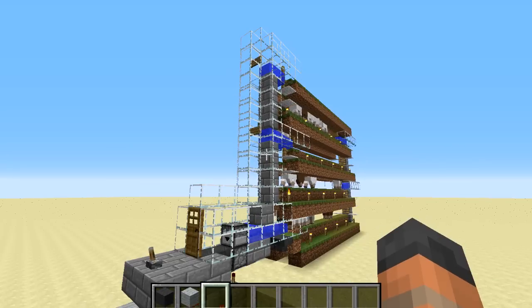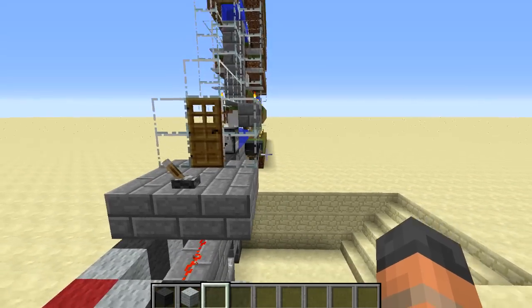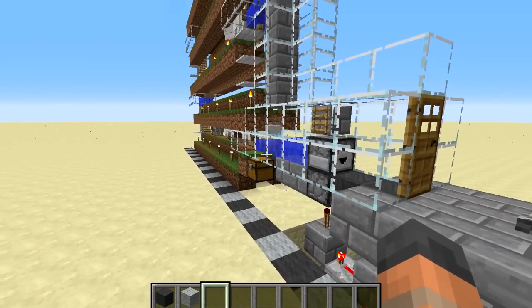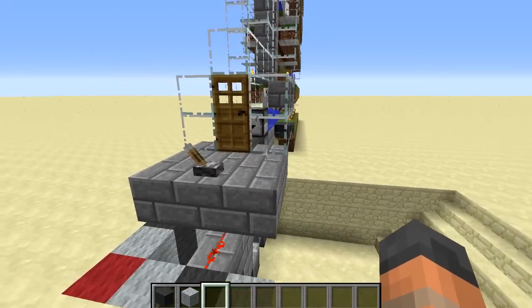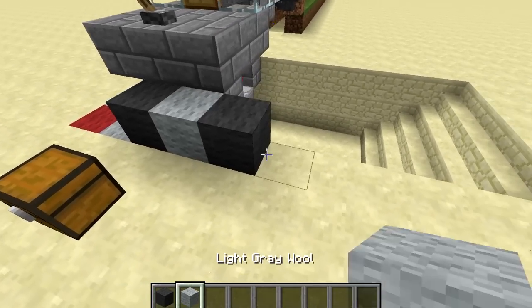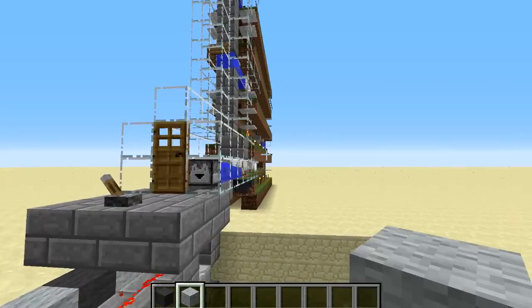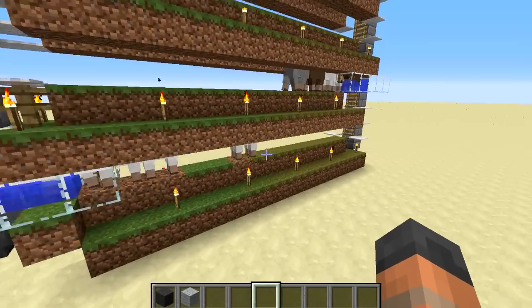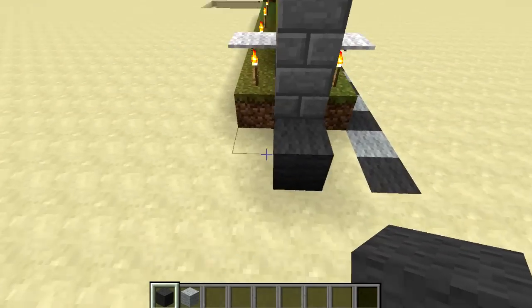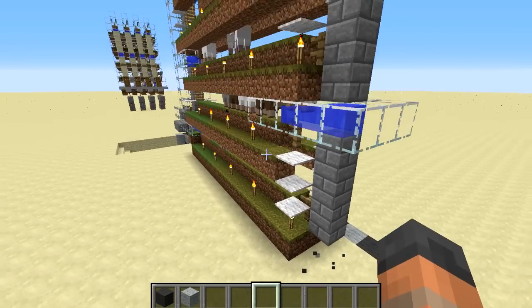I've already explained how to make this farm taller, but if you wanted to make it wider with multiple lanes you would copy what you built here and build it to the side. This lane right here is exactly the same as the one on the other side, with the exception of the chest. When you build another lane alongside it you only need to build two lanes — one on the outside of each. You could follow the tutorial again or just copy what you see here, and that would be a very good and easy way of expanding your farm.